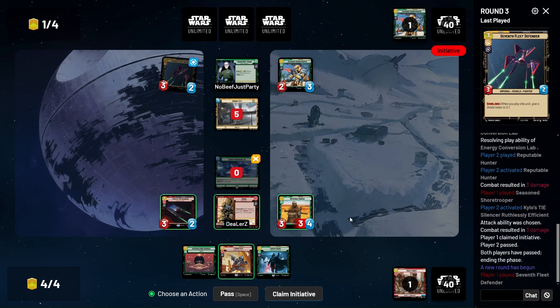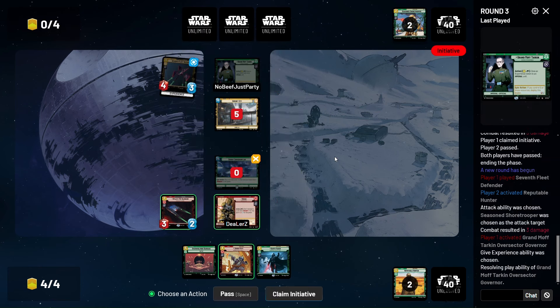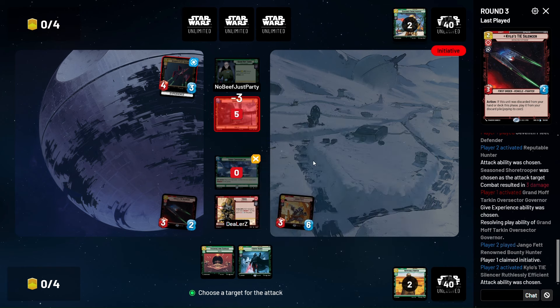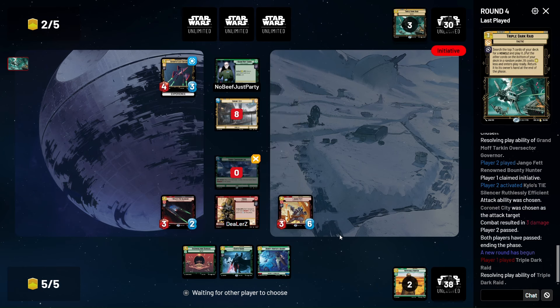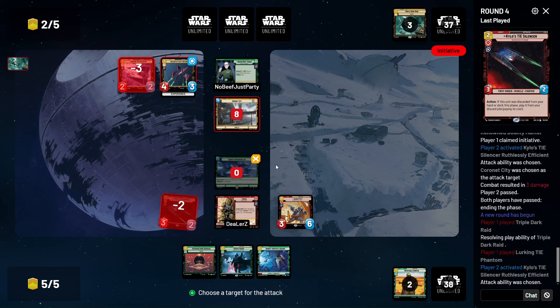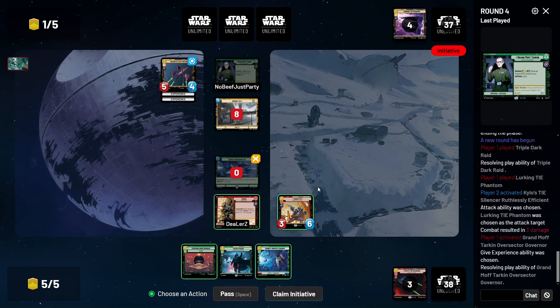We'll go Dengar here. I'll just trade with that — I don't have a problem with that at all. Don't need another Kylo. Barrage is interesting here. There's the Phantom, so we're just gonna kill the Phantom and get that out of the way. Barrage really isn't doing a lot here.